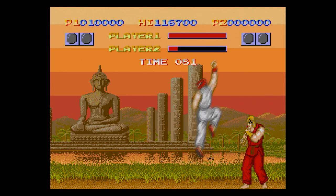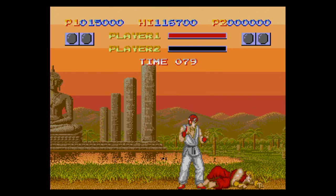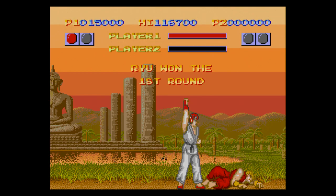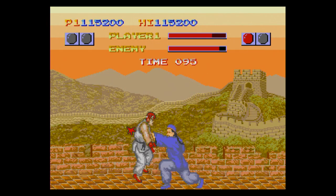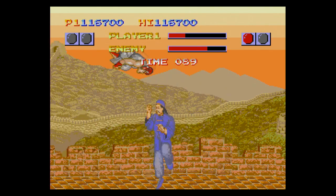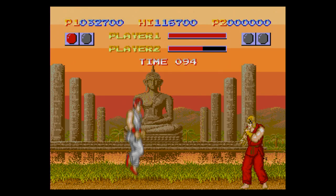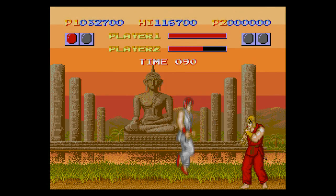Ryu is the main protagonist, but if you play in two-player, it's possible to control Ken as well, with the victor continuing through the campaign. There are even the super moves, most of which will be unfamiliar due to the exclusivity of most of these characters, but Ryu and Ken are capable of the fireball, the dragon punch, and the hurricane kick, just like in the sequel.